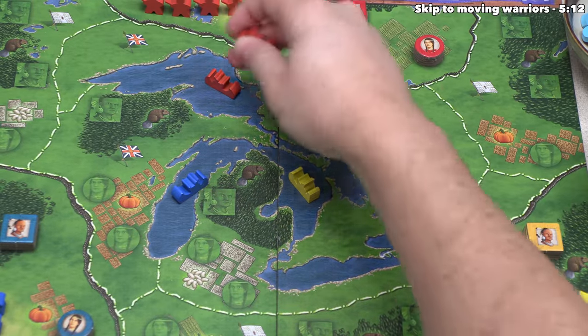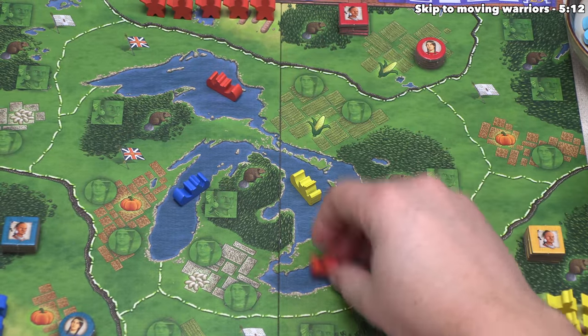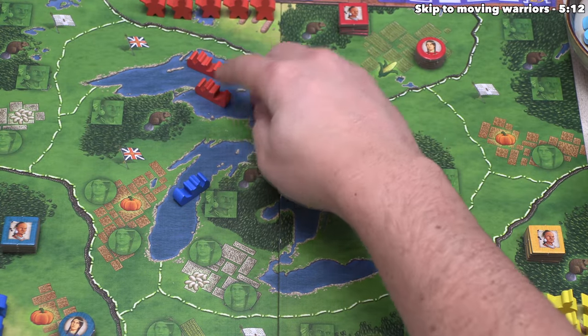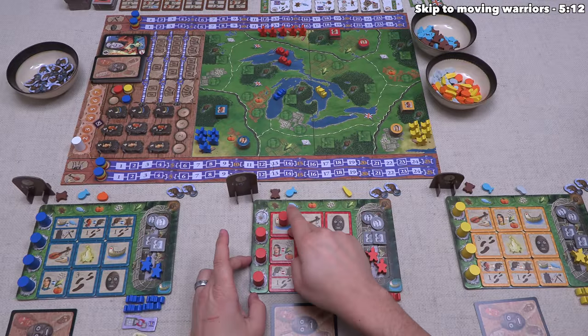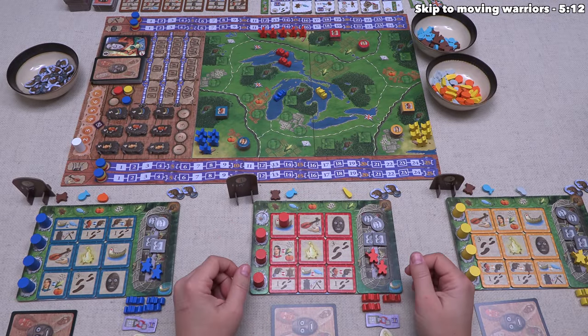We all start with one canoe out on the board, and there are several lakes we could place into. It doesn't technically matter which area, but we'll go up here since that puts it closer to our other pieces on the map. That finishes all the actions on this spot, our turn is done, and play moves to the next player.